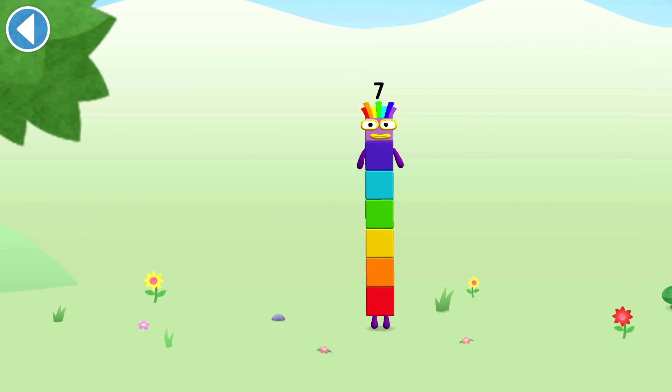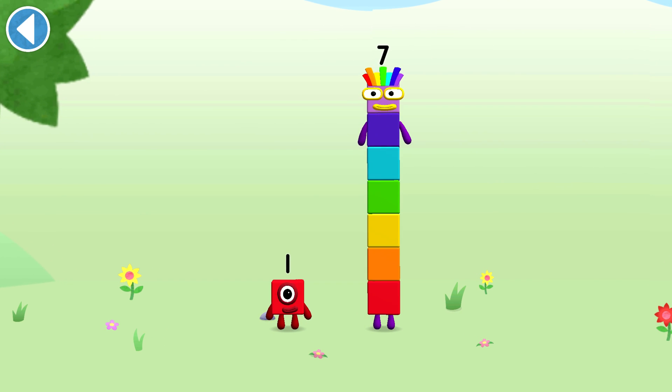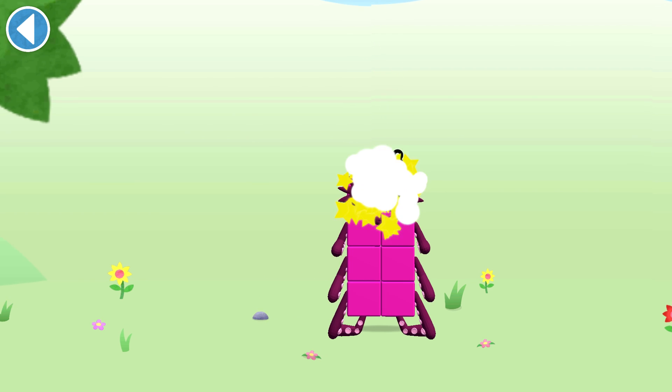You're about to meet Numberblock Eight. Can you add one to seven and make Numberblock Eight? Drag Numberblock One onto Numberblock Seven. Well done!